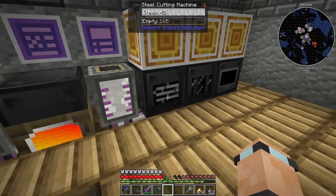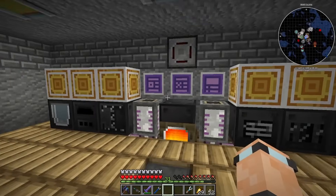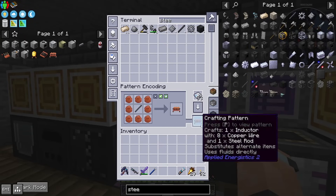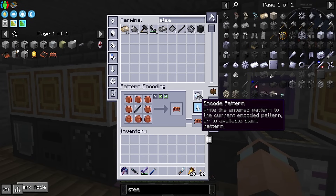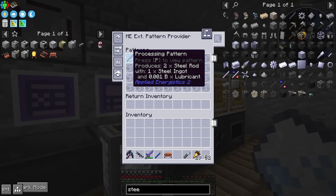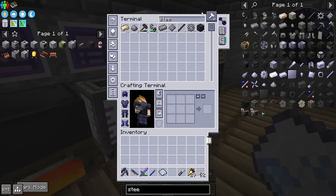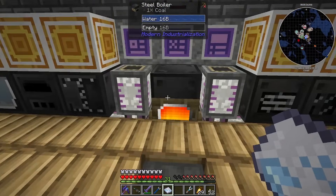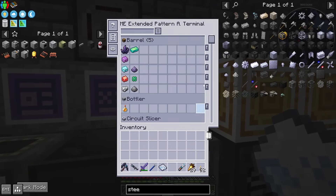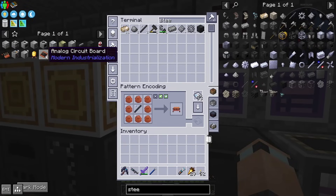We can set the steel rod up in the cutting machine. This one — it does it automatically because we can make this, so I'll use that one. That's the first time we're using a lubricant recipe, so that's really cool. I'm going to make some and see how it works. There you go — it put the stuff in, it's going to make us two, being pulled out and put back in. That's going to make us some steel rods. That one can just be popped in with the resistor.